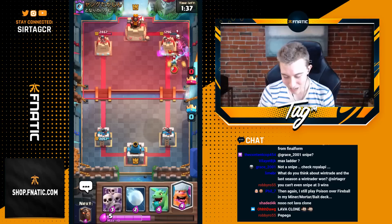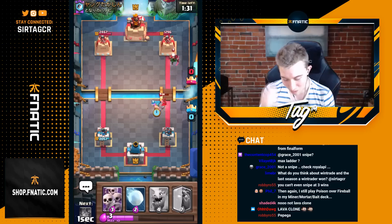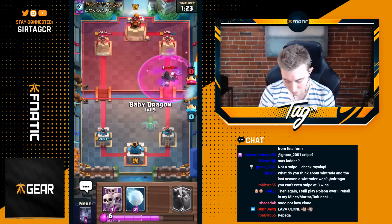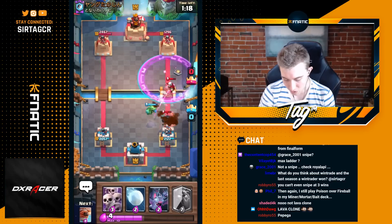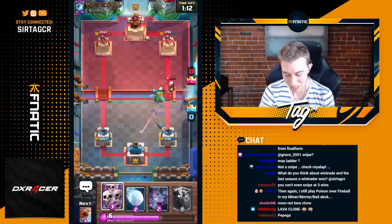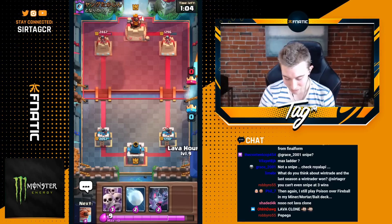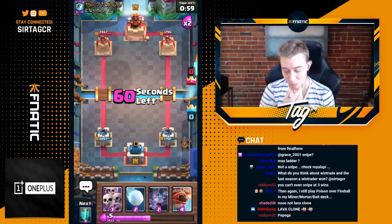He goes for a Fireball — unfortunately well played on his end — but we still get a lot of Lava Hound pup chip damage. This is actually working out really well. He goes for a Bandit, which we can kill with a Lumberjack. The Lumberjack will work against the Magic Archer too. We go for a Baby Dragon, he Snowballs expecting a Skarmy — which we're not going for. We start another Lava Hound, and this one should take the tower. He has Fireball instead of Poison, which is peculiar.